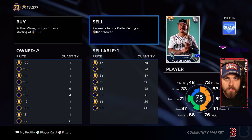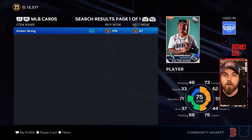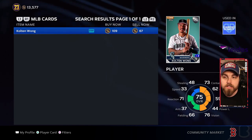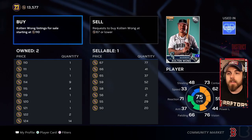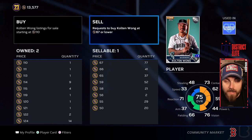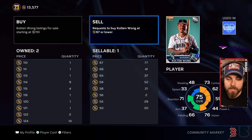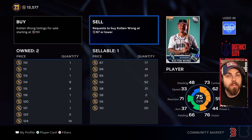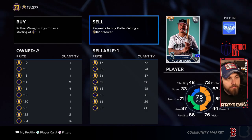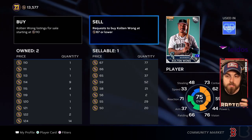Now I'm going to walk you through how to do a buy order and a sell order. Buy Now means you can buy the card immediately for 109 stubs; Sell Now of 67 means you can sell him immediately. Think of it as going diagonal: if you want to sell, you can click Sell Now and get those stubs instantly, or you can create a sell order, which puts you on the left-hand column so that when someone wants to immediately buy Colton Wong, as long as you are the cheapest, they will buy yours.